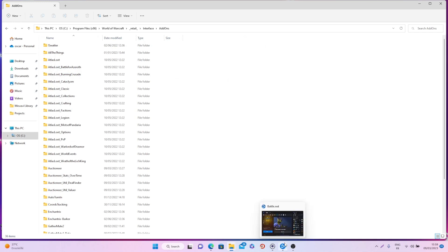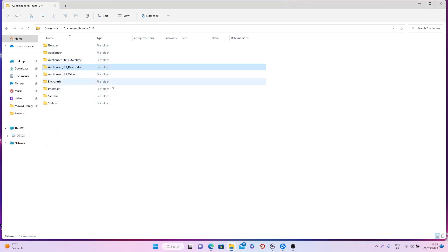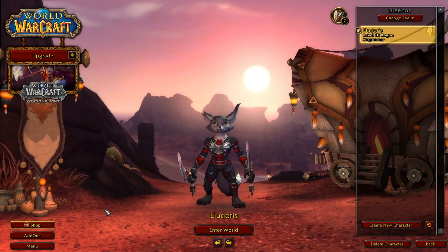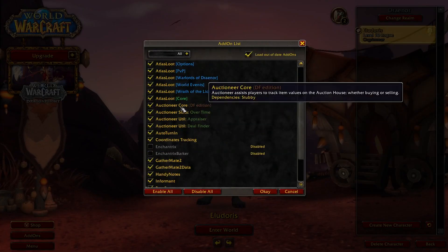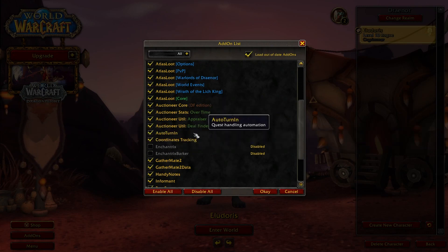After that you can simply log back in and normally you will have access to these different add-ons. The one that is really important here is the Deal Finder, because that is really the one we will be using in today's video. Just before you log back onto your character, go to AddOns and make sure to check all the ones you need: Auctioneer Core, Stats, Appraiser, and Deal Finder.